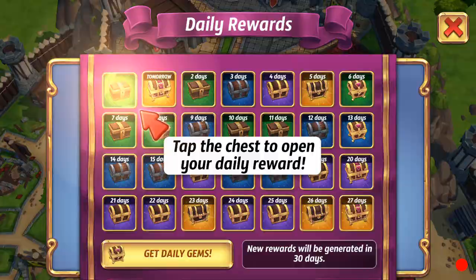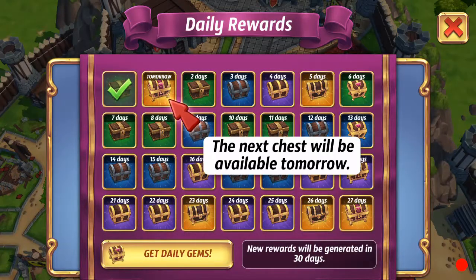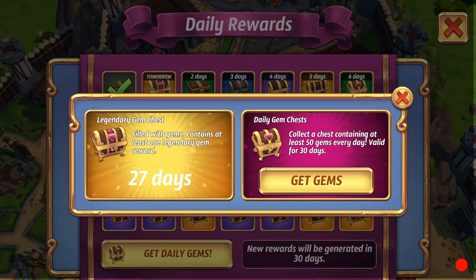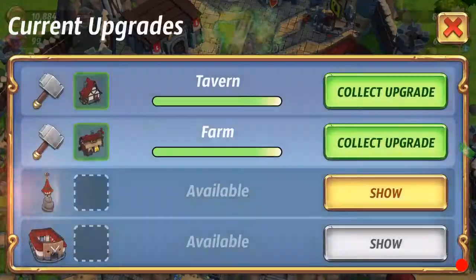Looks like they added a daily chest — your next chest will be available tomorrow as an epic. It says 'filled with gems and contains at least one legendary gem reward.' This is definitely something new; back when I used to play this game this was not there.